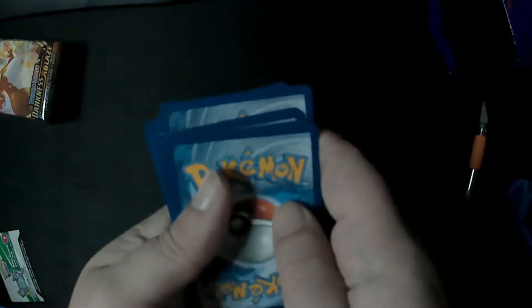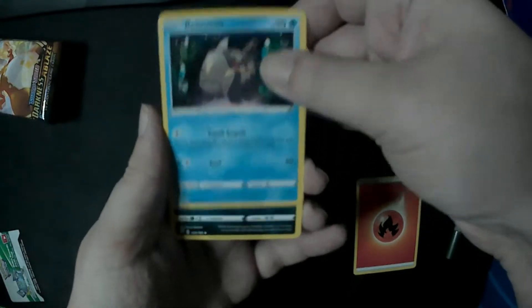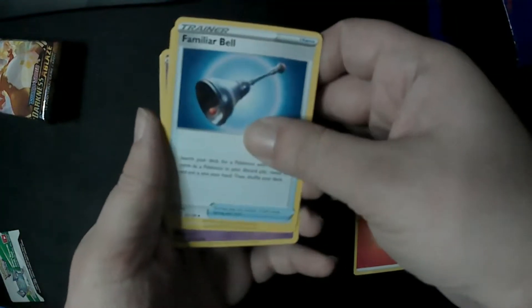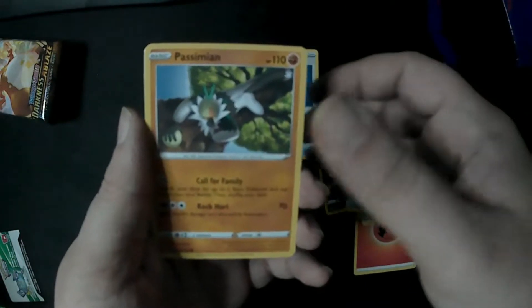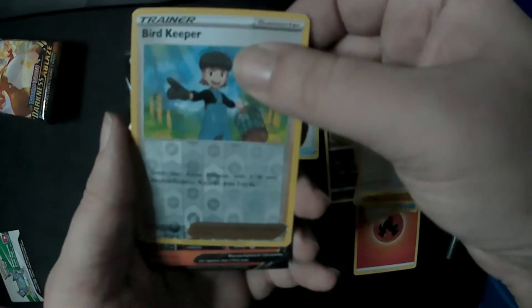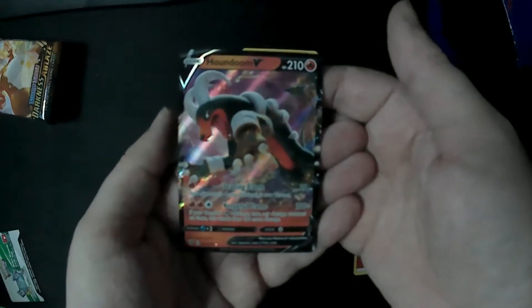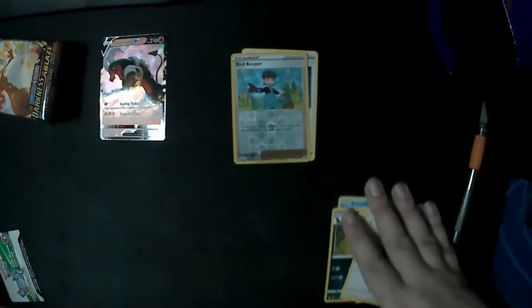Pack number one of the brand new set — very exciting stuff. We've got Fire Energy, then Relicanth, Zubulus, Familiar Bell, Cufant, Sinistea, Feebas, the new Passimian featured in the Sirfetch'd deck, Fletchling, Reverse Bird Keeper. And we've got Houndoom V out of our very first pack! Wow — pulling good today.